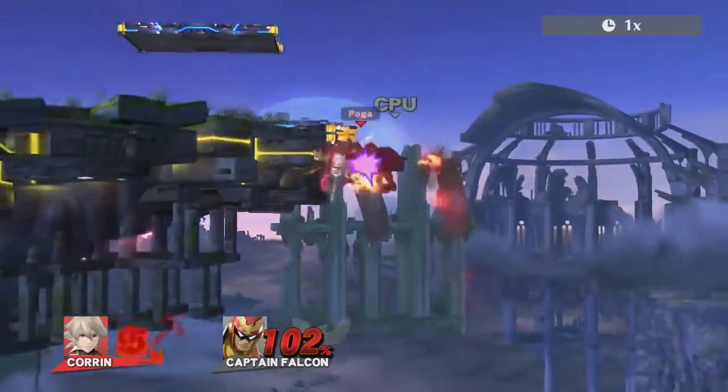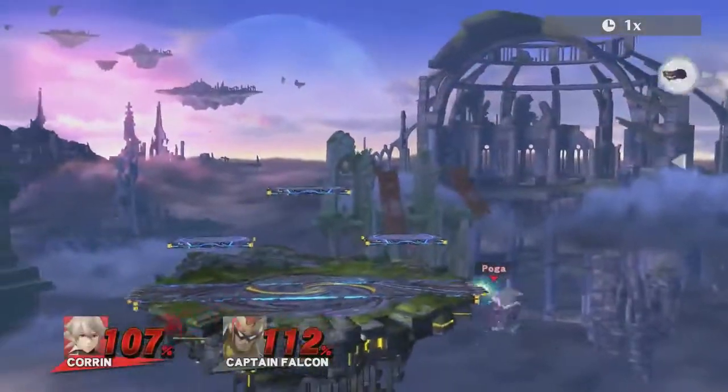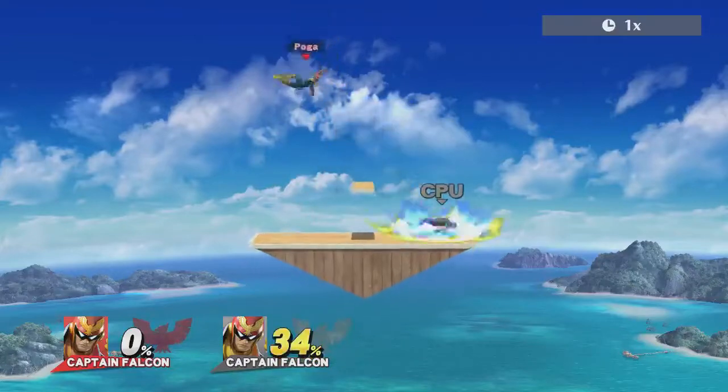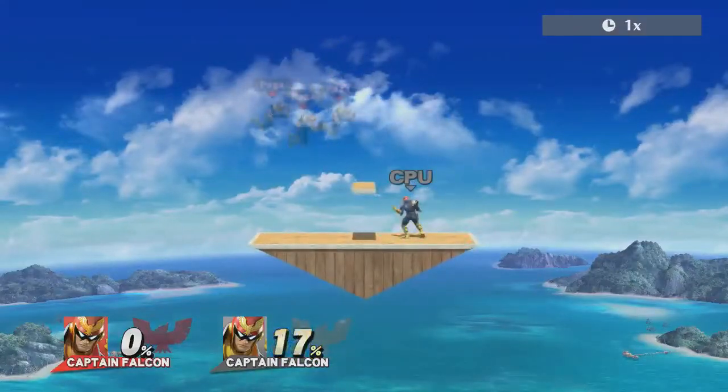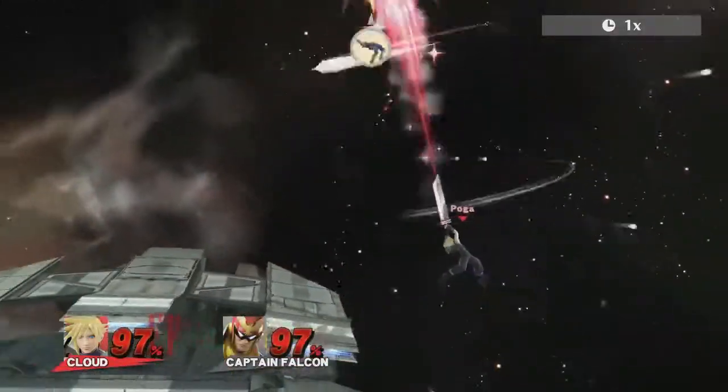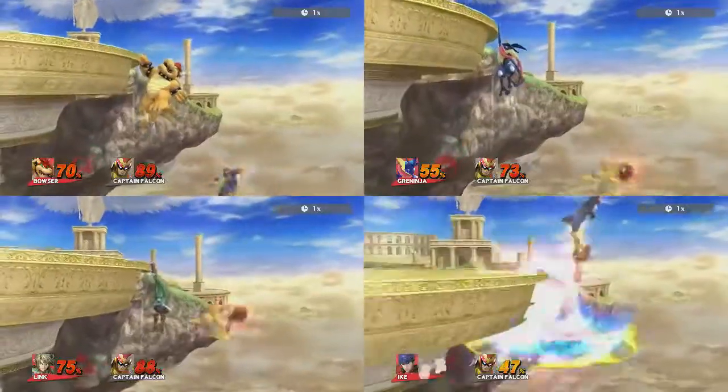This makes punishing much easier. Be sure to punish before Falcon reaches the climax of his upbeat, because Falcon can only start to DI after that point. Most characters have straightforward and optimal punish moves, most notably spikes.